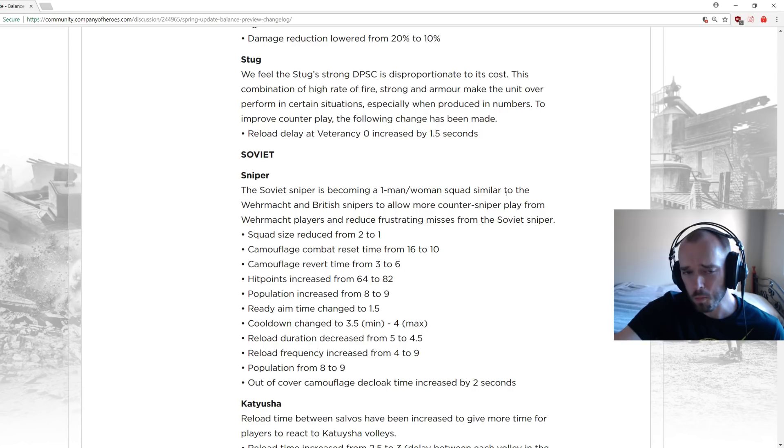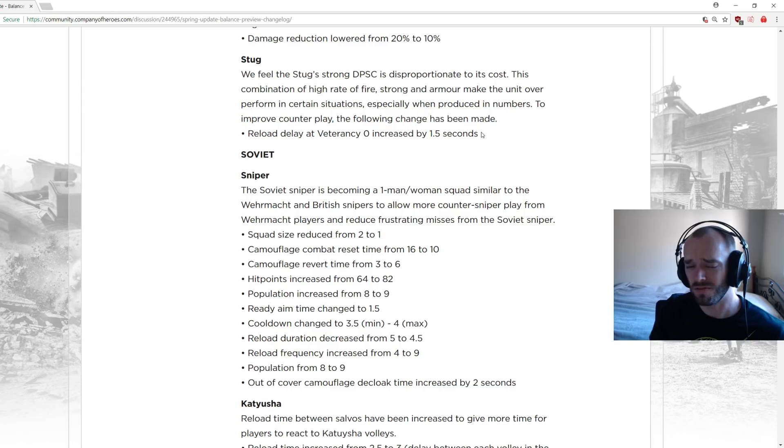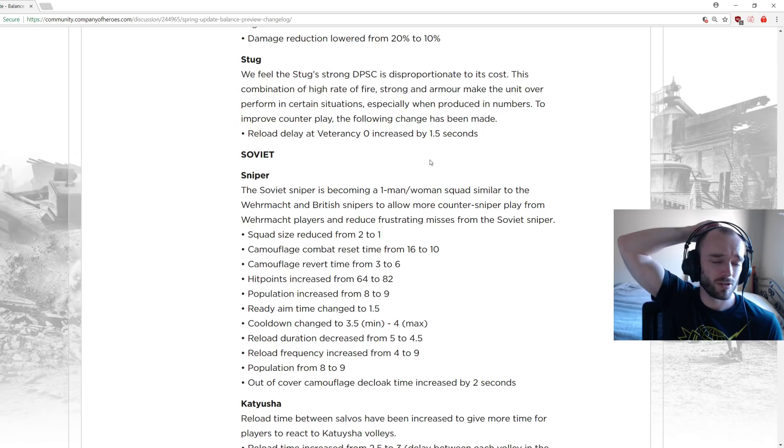StuG changes: reload delay at vet 0 increased by 1.5 seconds. Population cap going to 10, up from 8 — stupidly underpriced before, now the same as the T34/76. This means you can't build as many StuGs in late game, which we saw in the Ultimate Team Tournament overwhelm opponents. Cost remains at 90 fuel, which is still pretty cheap but reasonable.